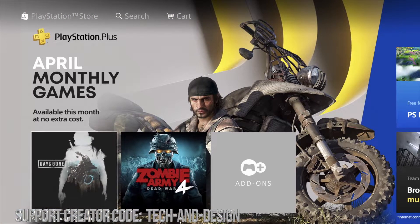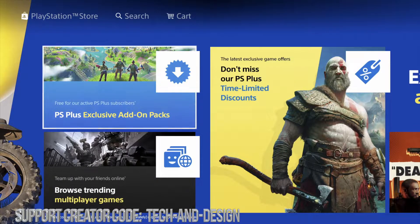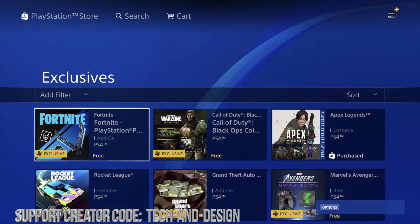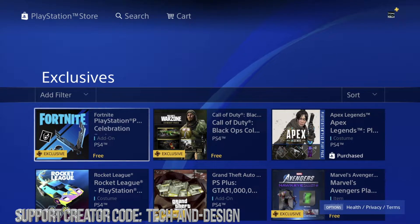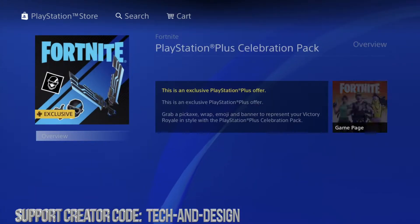We're gonna scroll all the way down to PS Plus. From here you should see this — don't go into Add-ons, just keep going and then you're gonna see PS Plus exclusive items. That's where we need to click. Once you click there, you're gonna see all the items you can add right now because you have PS Plus membership, so here's Fortnite for example.